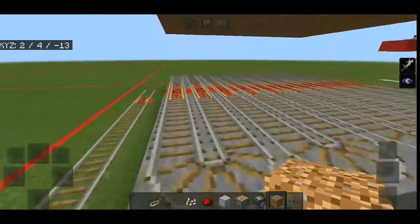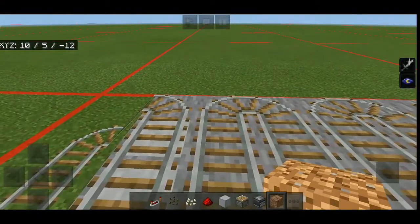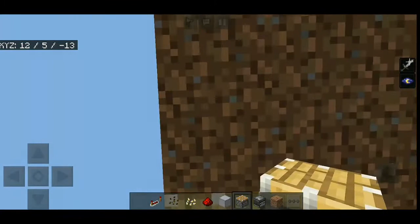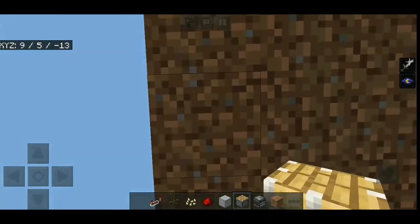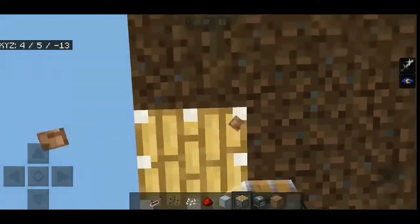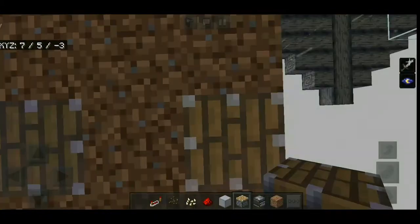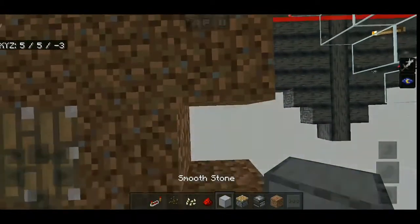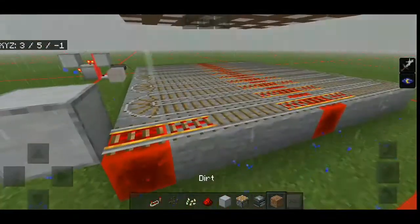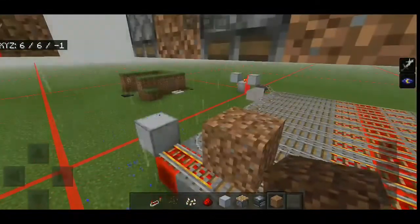Our temporary placeholder blocks are in place. Now what we need to do is break a block and place a piston facing down, skip one block, place another piston, and do this all the way to the end. If you place a block on top of the rail, the piston should be one block above that block.